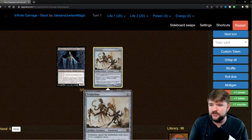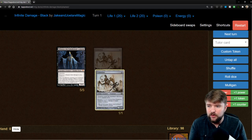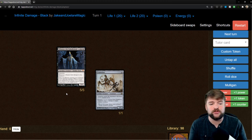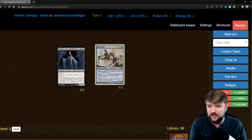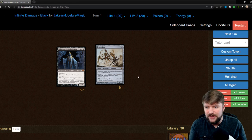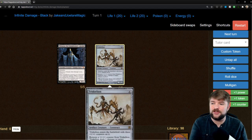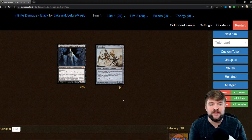We're going to remove all the counters that Triskelion has on it to deal one damage to an opponent and two damage to itself, killing itself. When it dies, Mikaeus's ability — other non-human creatures you control get plus one plus one and have undying — is going to trigger, and Triskelion is going to return to the battlefield with a plus one plus one counter on it in addition to the three it enters with from its own ETB. Triskelion enters the battlefield with three plus one plus one counters on it. Then we repeat this cycle and ping our opponents to death. We always need to make sure we save the last two counters on Triskelion so it can kill itself, then it returns. It won't have a plus one plus one counter on it at that point because we will have taken all of them off to kill itself, even though it does get plus one plus one with Mikaeus. The math works out.